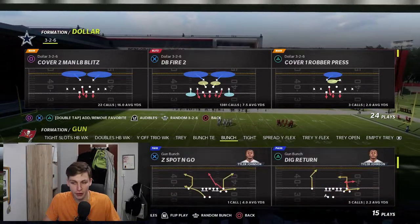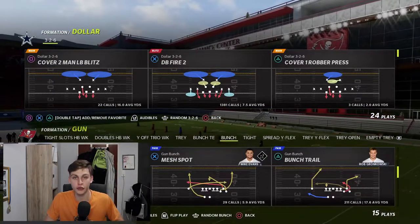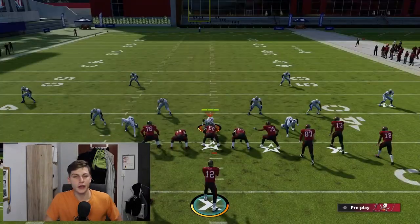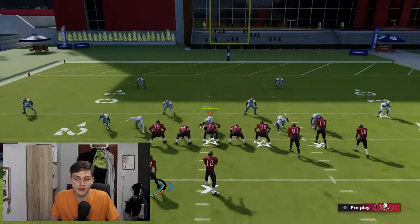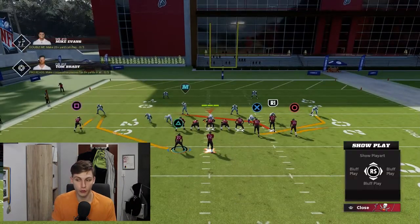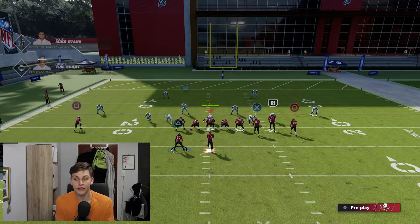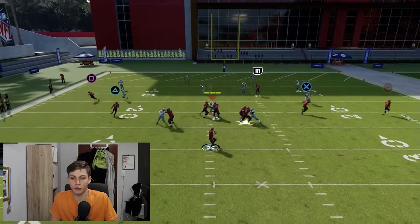The first play is going to be out of Bunch — Mesh Spot. It has two wheel routes and I'll show you how to use them most effectively. On defense I'm going to come out in Cover 4 drop. The setup: put square on an out route, circle on a flat route, and streak the slot receiver. Then motion-snap to the outside and you've got a double wheel concept.